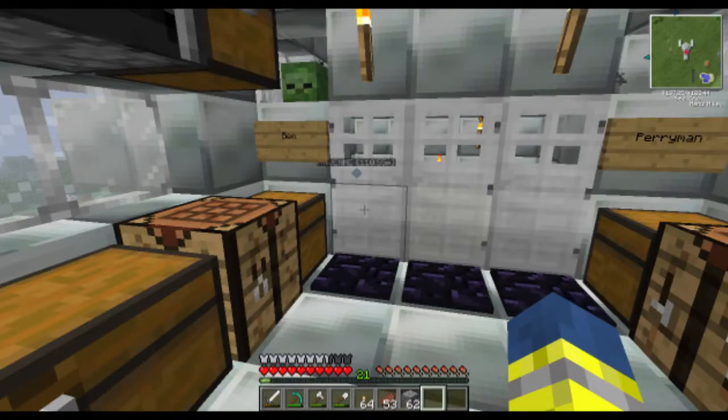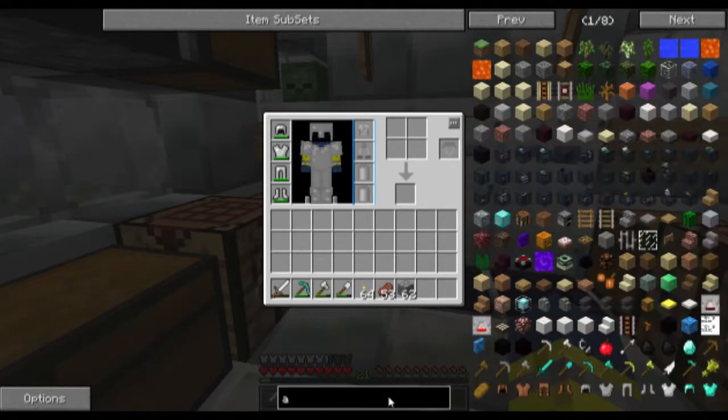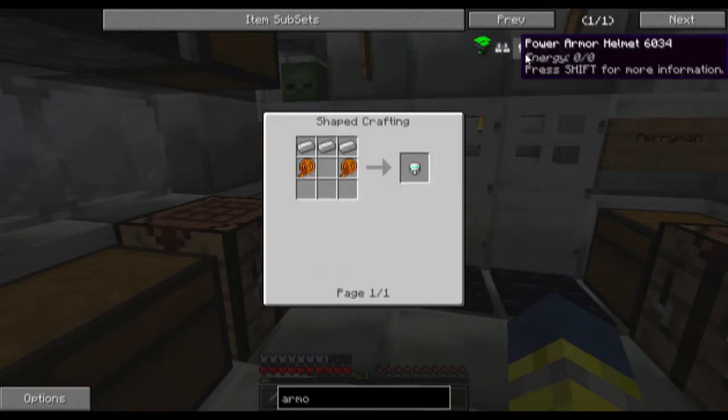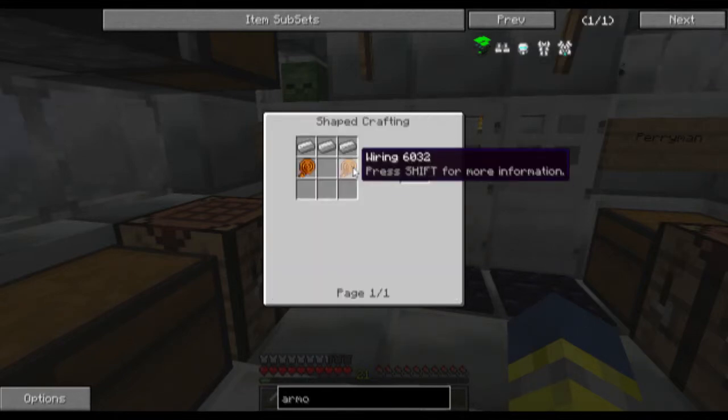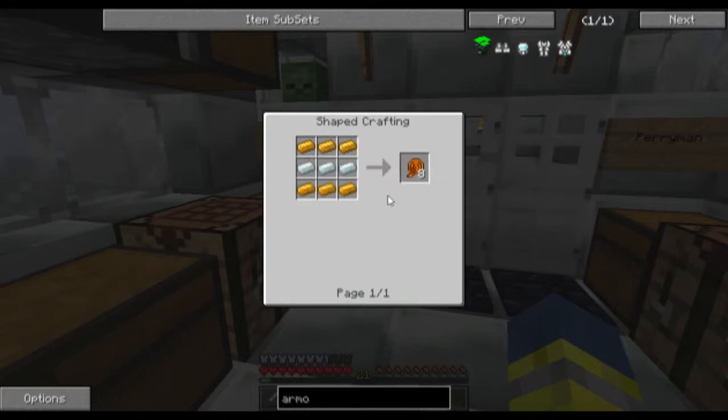That diamond chest, I bet it would be costly. Oh, what was that cool armor we saw before? Oh here it is, I found it - power armor! Yeah, you need wiring. That copper - that's what we use copper for, copper wiring.